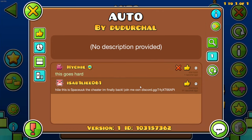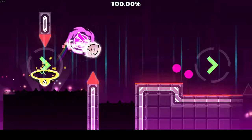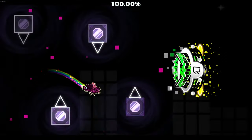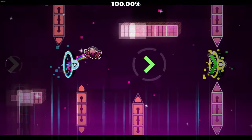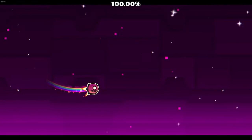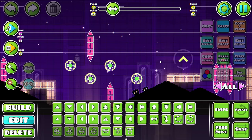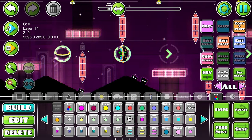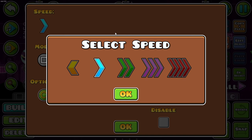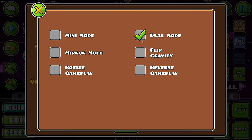"Hi, this is Space UK the cheater, I'm finally back!" For real — welcome back, Space UK! Alright, I'm checking this out in the editor right now. Oh shoot — our parts look so different! This is actually terrifying. That's okay, we can tie them together. Thankfully we're build swapping — that's gonna be the only thing that saves this. We can add our own influence. This is so sick though — I love what you did. Warmed up now, hopefully this will go smoother.